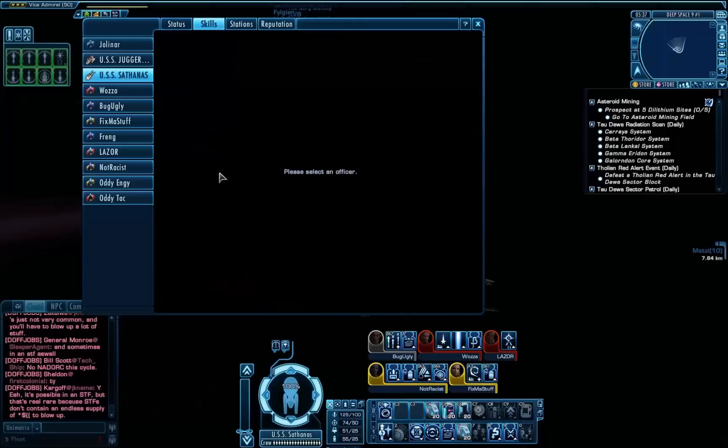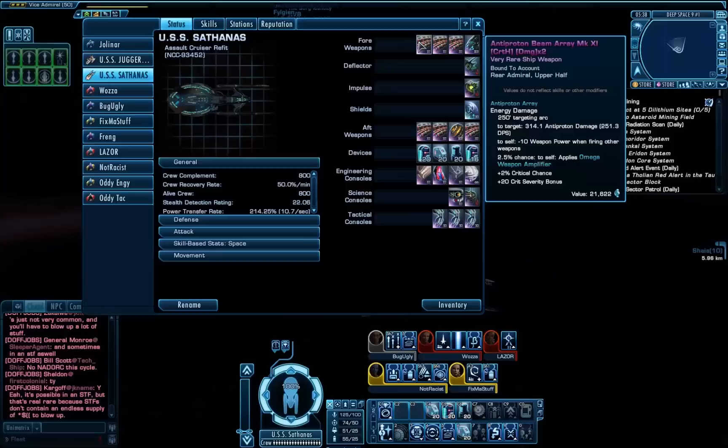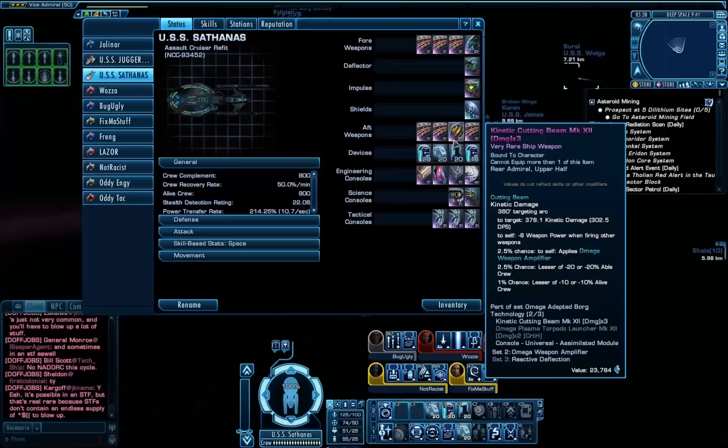I don't do a huge amount of ground work now that I've hit level 50. Showing off what I have on the ship as far as weaponry goes: I mentioned I'm an anti-proton beam boat, so I have six anti-proton Mark 11 beam arrays. They're pretty much the ones you craft at the end of the game — end-game crafting — and they do about 850 DPS each.